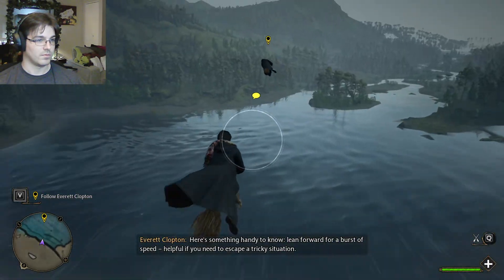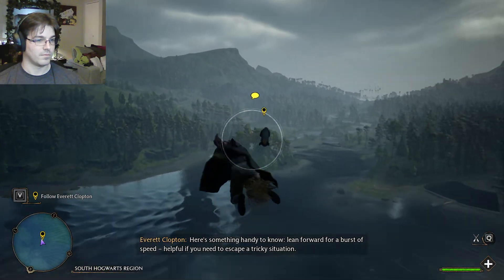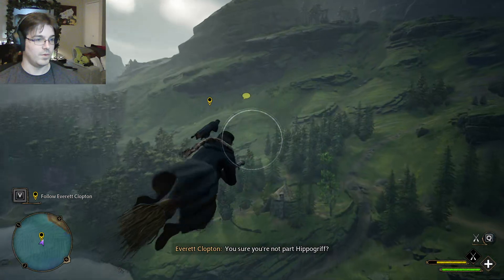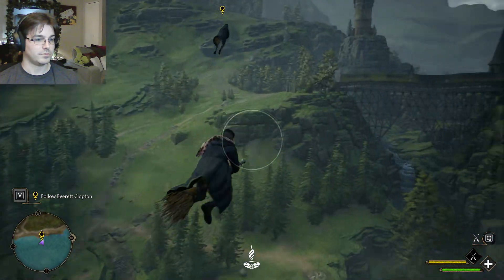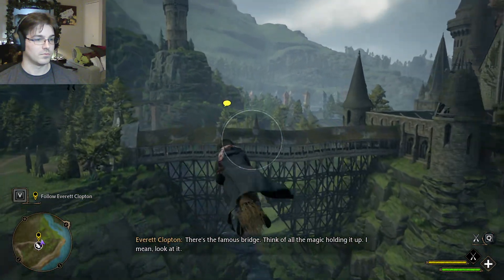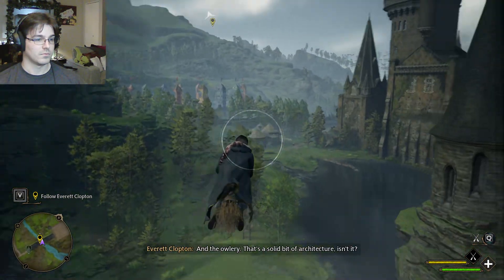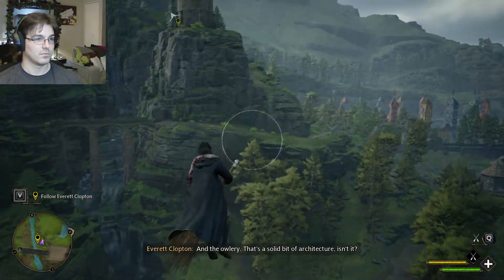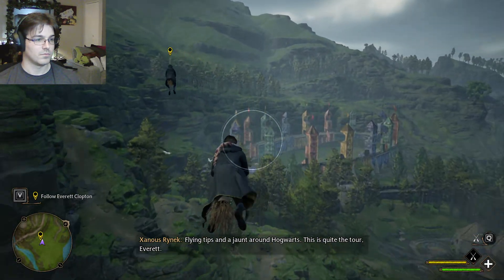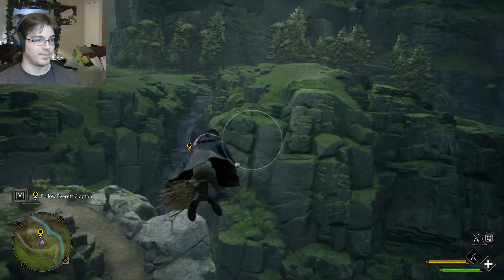Here's something handy to know — lean forward for a burst of speed, helpful if you need to escape a tricky situation. Now that's more like it. You sure you're not part hippogriff? There's the famous bridge — think of all the magic holding it up, look at it. And the Owlery — that's a bit of solid architecture, isn't it? Flying tips and jaunts around Hogwarts — this is quite the tour, Everett.